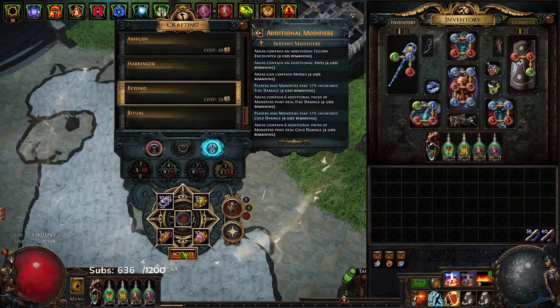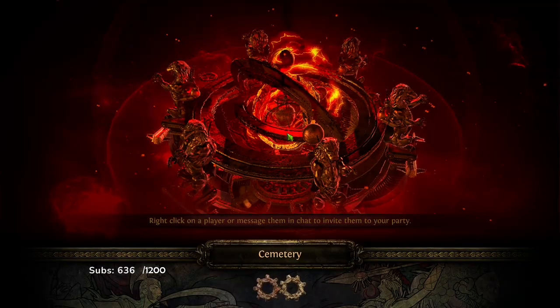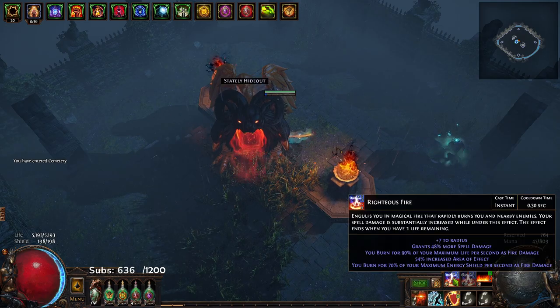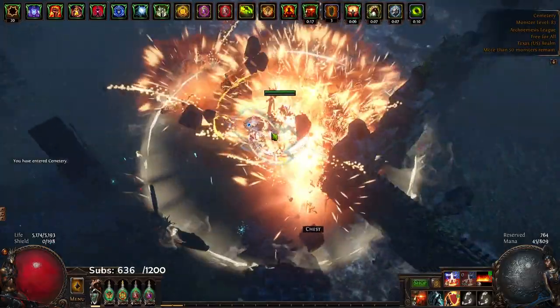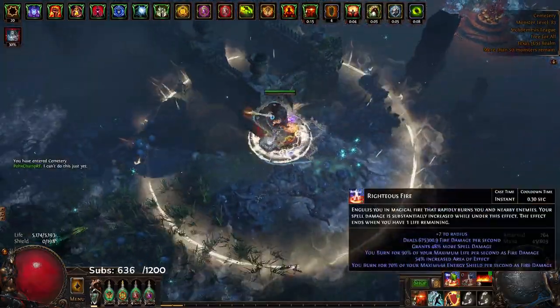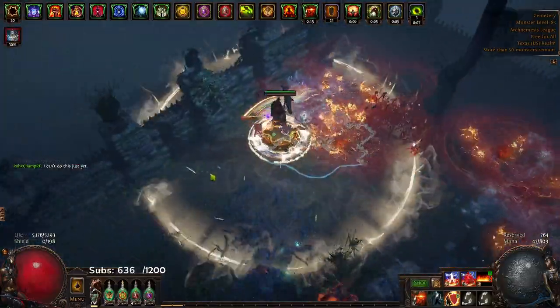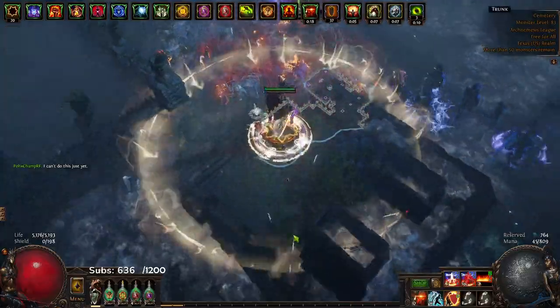There are a few things to understand about this character. Number one: balling Righteous Fire does actually turn off your Righteous Fire. To counter that, instead of running Molten Shell — because the character is so tanky I just don't run Molten Shell — I run Righteous Fire on left click. So having Righteous Fire on left click means that whenever I ball RF it will immediately just reapply.